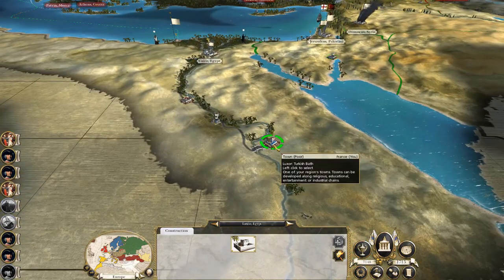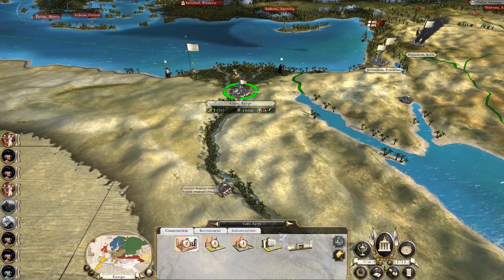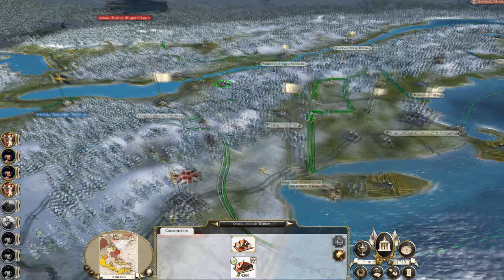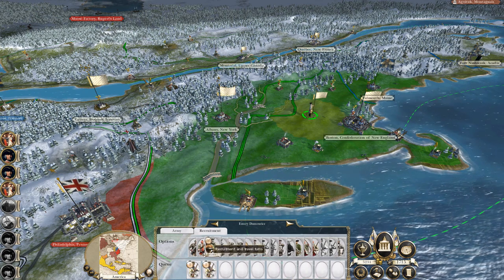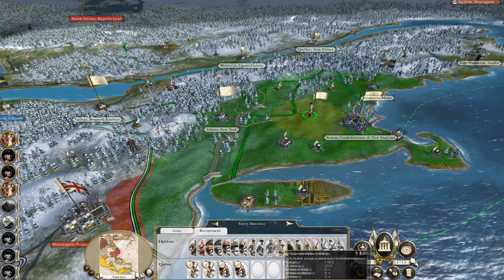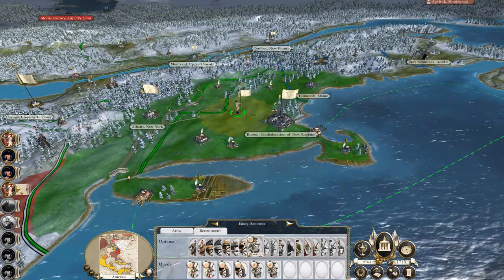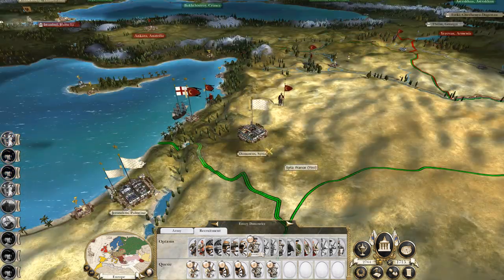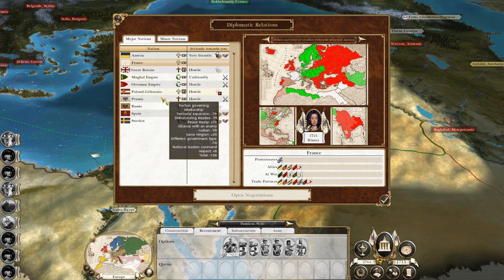Let's upgrade the pottery workshop. Religious unrest is going down. Let's recruit two units of grenadiers, two units of howitzers, two more units of line. I need to stop building full stacks, but when I've got the spare capacity I will. Successful missions all around. Siri has been captured — I might see if I can get peace with them.